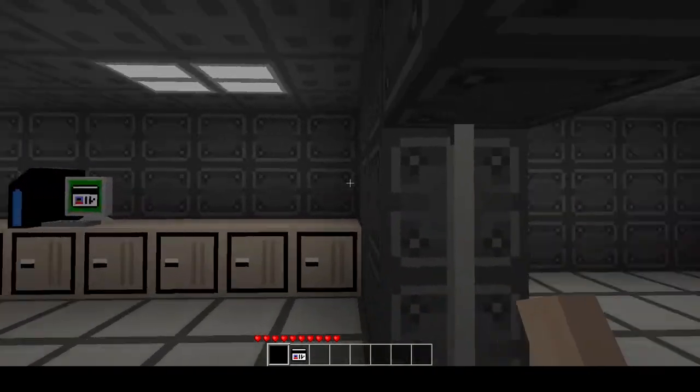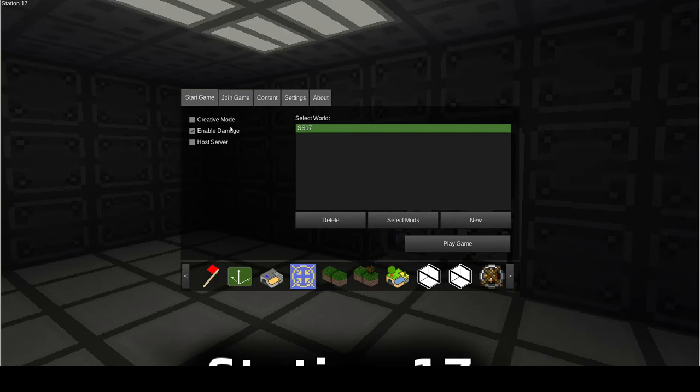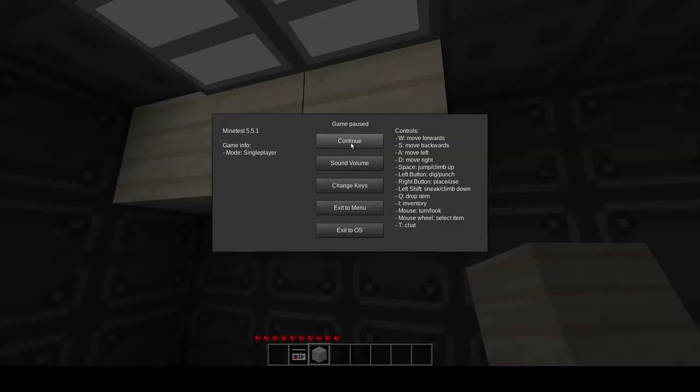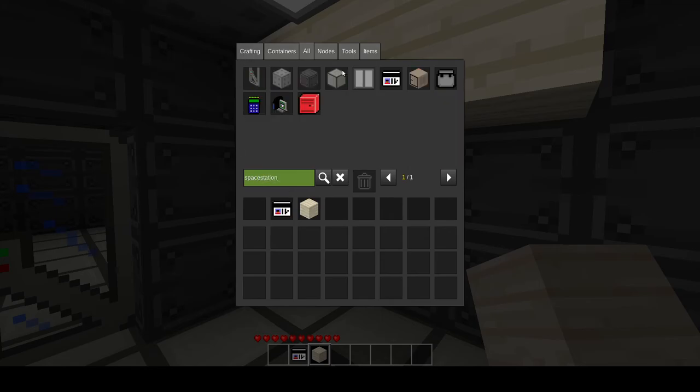Currently there is nothing that happens with the locker in terms of items getting sucked up or players being able to be moved inside. So that's what we have so far. If I exit out of the menu and turn on creative mode, you'll have the standard creative powers — you can build to your heart's content. If you want to experiment, you can just type in 'space station' and see all of the Space Station specific items.